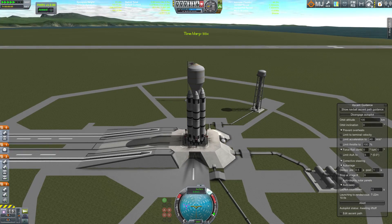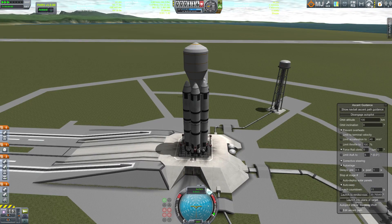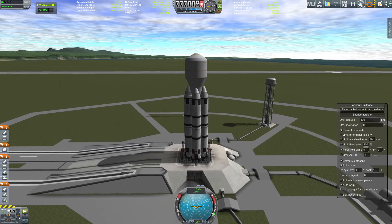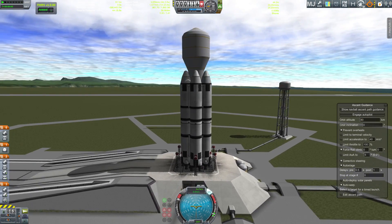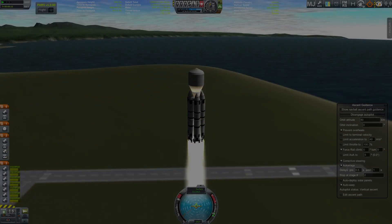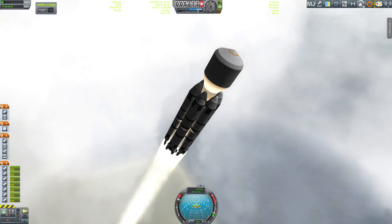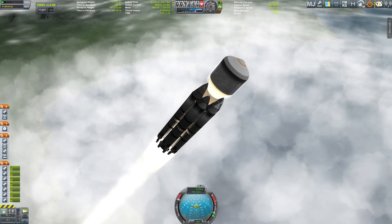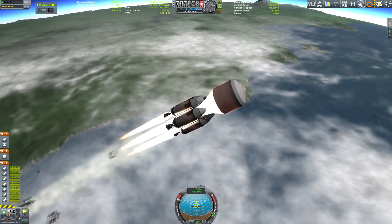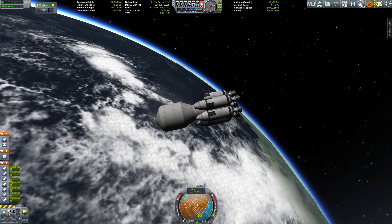Unfortunately there have been some engineering difficulties. This is the refueling vehicle that will take fuel up to the Ozymandias — and yeah, no idea why that happened, and no idea why it exploded, even though the menu says it was overheating. That appears to be a nasty bug and I really hope it will be fixed in Kerbal Space Program 1.1. After reverting to the VAB, replacing something, and doing it all again, I was finally able to get this thing off the launch pad. We have some aerodynamic effects but that doesn't matter — we have a fairing around our payload and we're heading straight up.